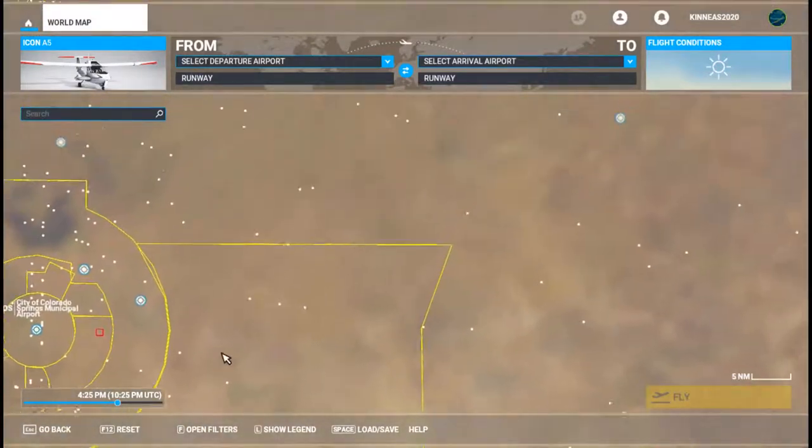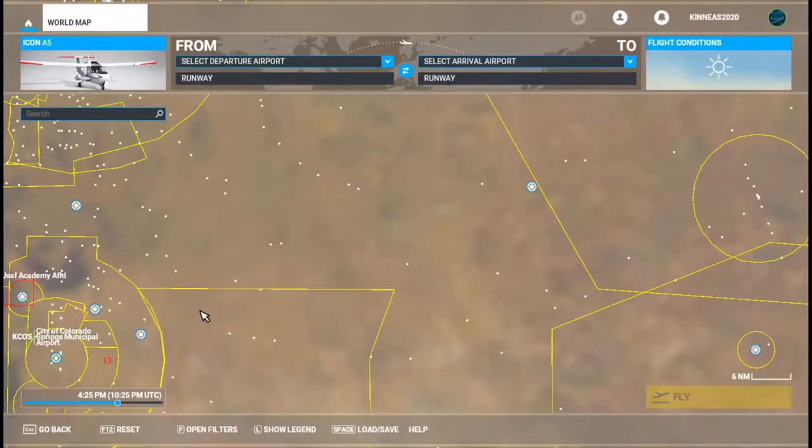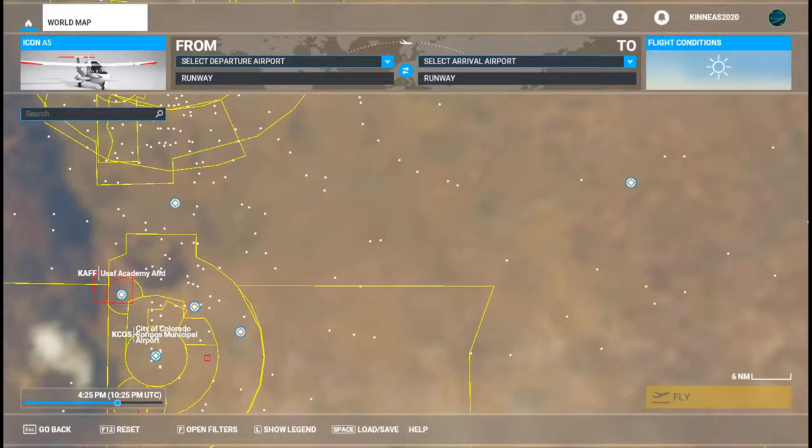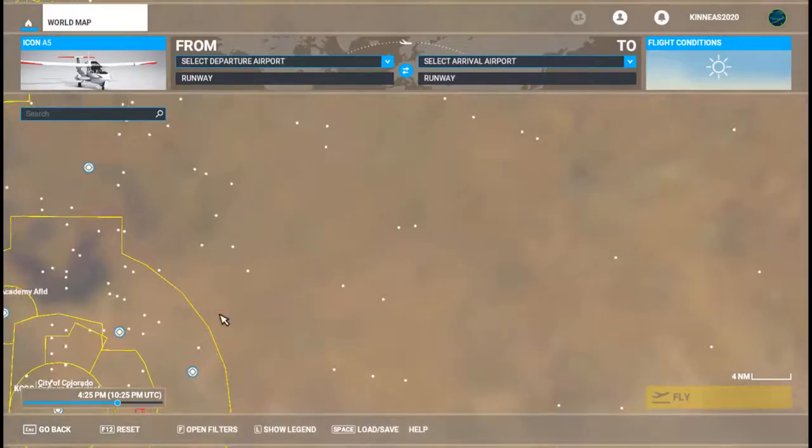Certain areas like military airports aren't listed. So in a case like this, basically you could just fly in a circle here. This is really about picking routes — we know we can do it.